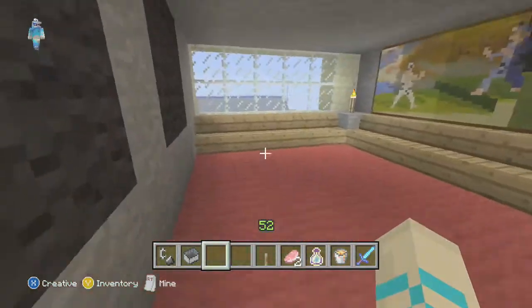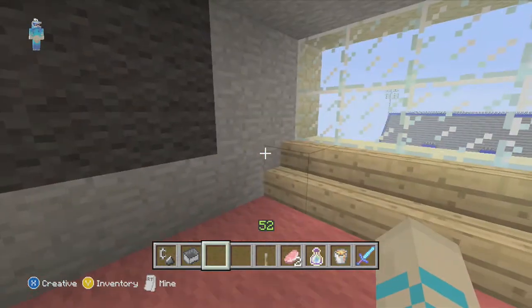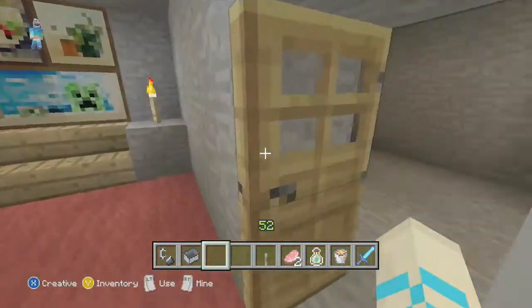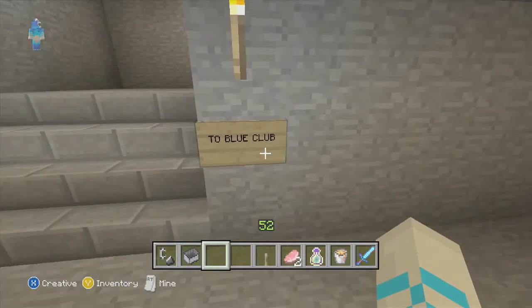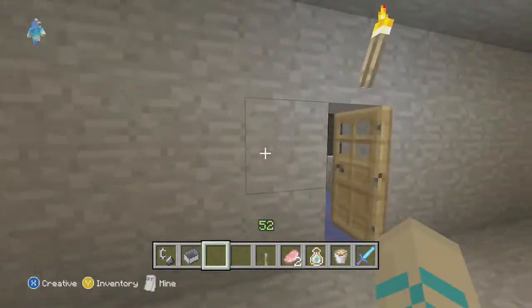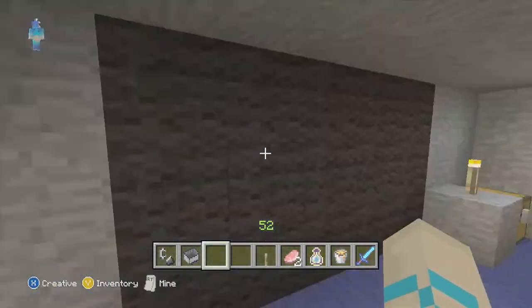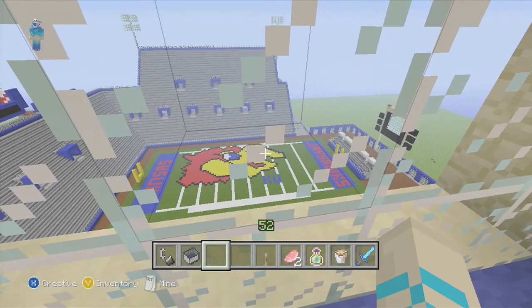Every suite is just identical to that with different paintings and stuff. Let's go up to the Blue Club. Up here the suites are a little nicer — got a bigger TV and they're higher up. I don't know if that's a better view or not.